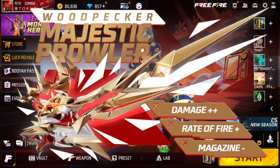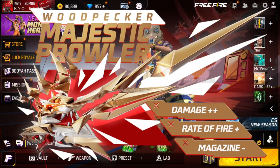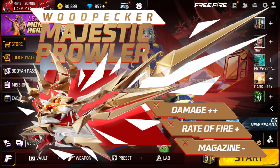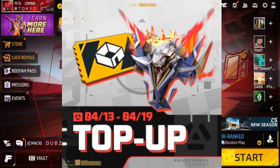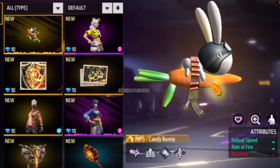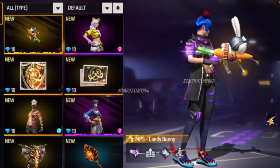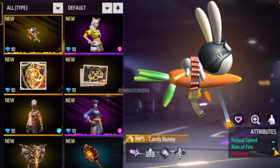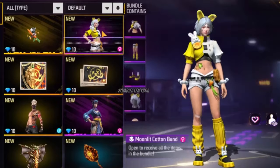We also have the Woodpecker Majestic Prowler — plus two damage, plus one rate of fire, minus one magazine — that's also coming to Free Fire, probably on Friday. For those who don't remember how some of these items look, I'm going to be showing you. We have the MP5 with plus one reload speed, plus one rate of fire, minus one accuracy.